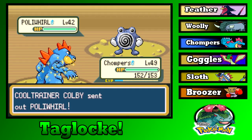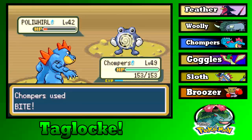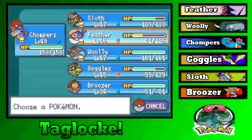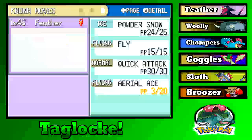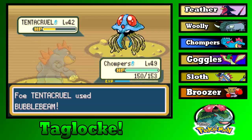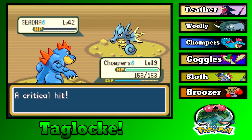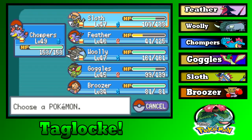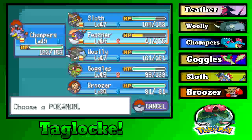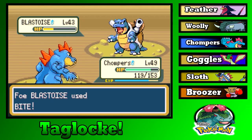On our team, I should say. Chompers, just giving them the works — I don't have time for this. And now an hour in... Tentacruel — I don't have things for this. I really don't have a Pokemon to take care of these Water types, except for my Water type who's almost level 50. Ugh. What else am I supposed to do? I don't want anyone else to die. Who would I send in against a Blastoise? Woolly gets bopped, Goggles gets destroyed, Sloth gets destroyed, Bruiser could do damage but he'll get destroyed, and Feather is almost dead.